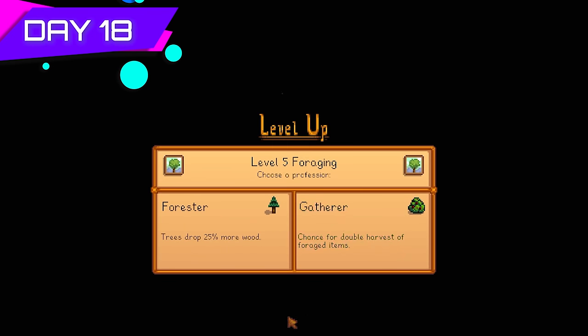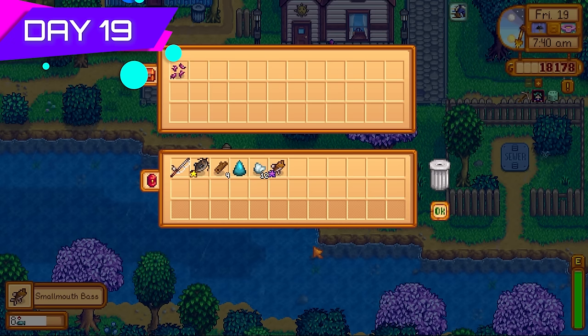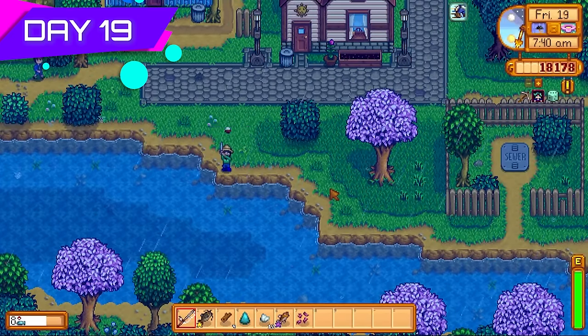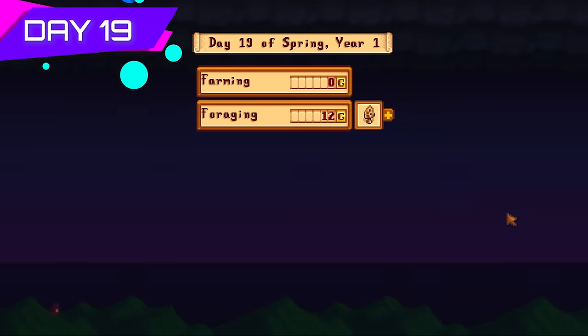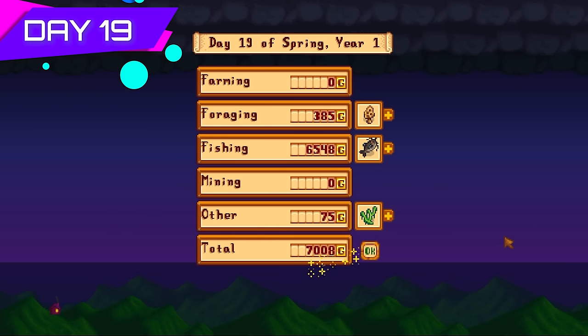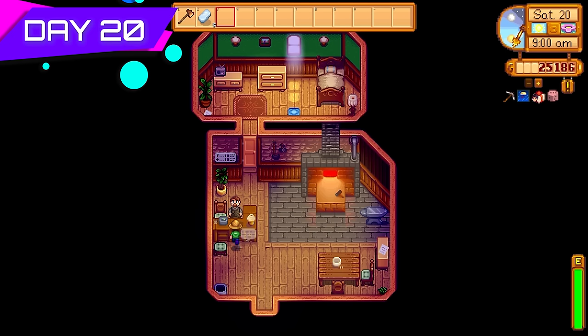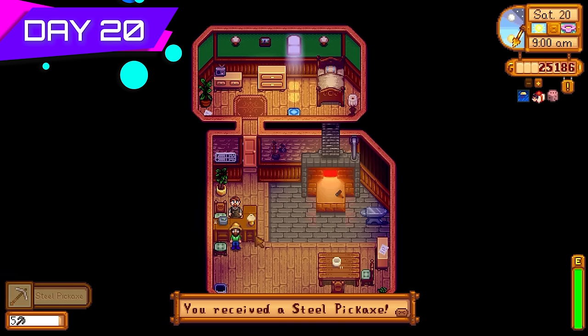Level five foraging — going with Gatherer for the chance of double harvest. That is super profitable especially when going for tea saplings. Day nineteen was another rainy day so I spent it fishing. The more catfish the better. Level nine fishing — once I get to level ten I can go for the Legend. Made 7,000 gold today from selling fish.